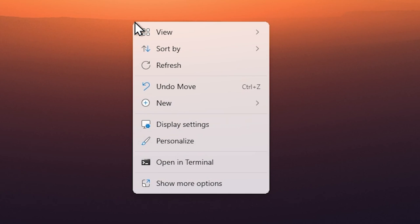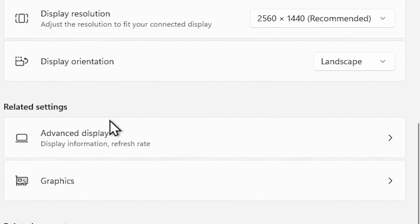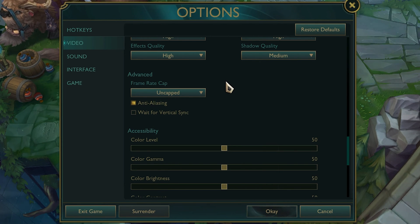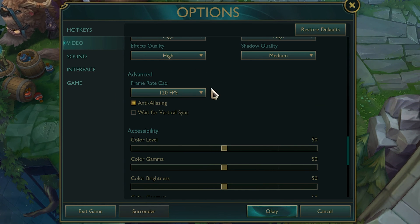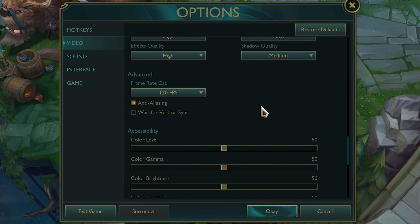To find your monitor's refresh rate, right-click the desktop, go to Display Settings, then Advanced, and scroll down to see your monitor Hz. Make sure the highest number is selected — whether that's 120, 144, or otherwise. Back in League, cap your frame rate to match that number. If you have a 75Hz monitor, I personally cap at 120 as it feels better — though that may be personal preference.